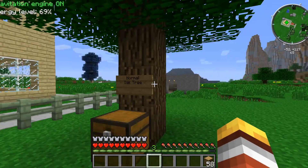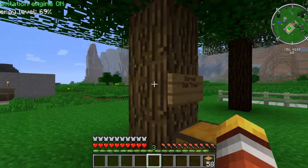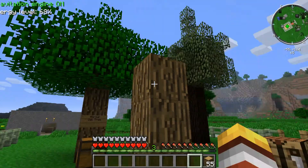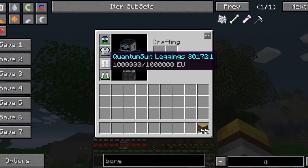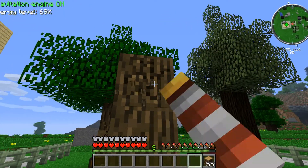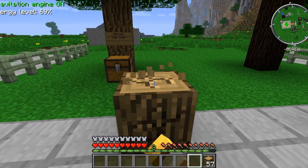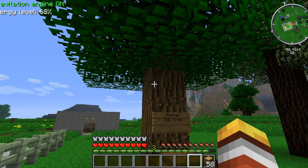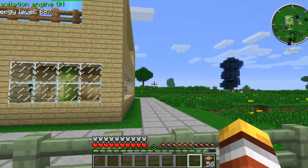When you first start out, you're going to be looking out for normal trees like this one. What you need to do is mine out these wood blocks using your hands, since you won't have anything else. Spend about 2 to 5 minutes gathering as much wood as possible. You'll find trees all over the place, so you can't miss them.